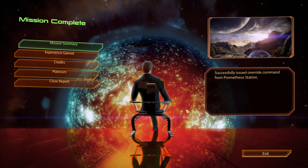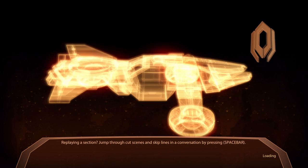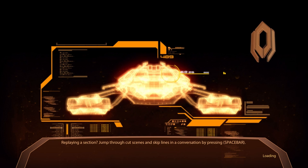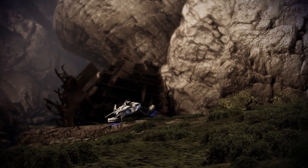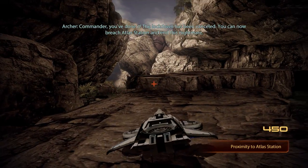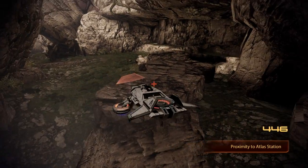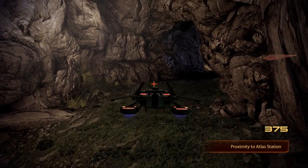Successfully issued override command from Prometheus Station. There goes some platinum and some credits. That means that I cannot save in a decent position — I can save after I was done with the geth, but not now because I'm in the vehicle. The lockdown has been cancelled. You can now breach Atlas Station and end this nightmare. You'll need to find the main server room there to shut down the VI experiment. Good luck. Thankfully this is not going to be a problem because we're going to find Atlas Station soon, I'm sure.